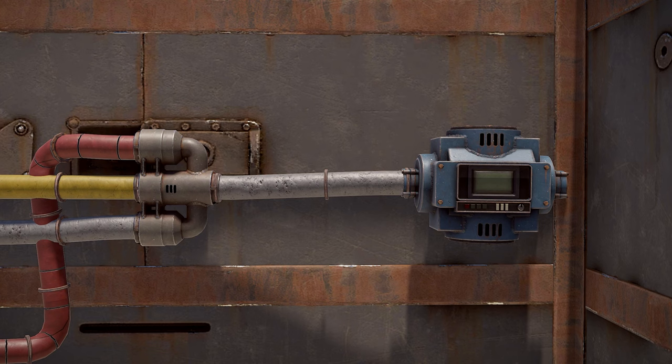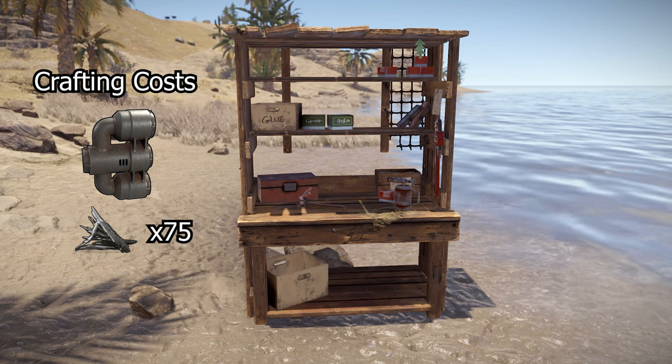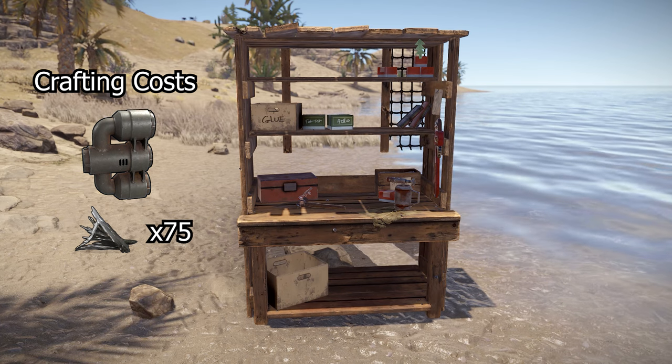The final pipe element is the industrial combiner, which is effectively a reverse splitter as it combines three input pipes into one output. They can be researched for 20 scrap and crafted for 75 metal fragments at a level 1 workbench.